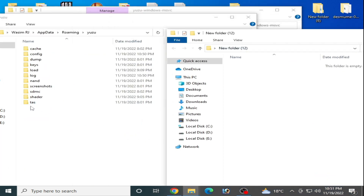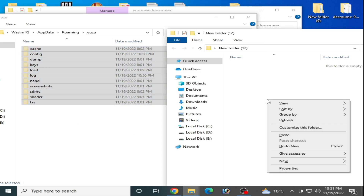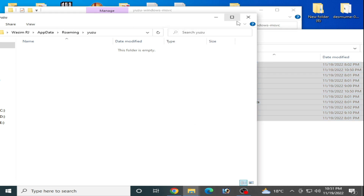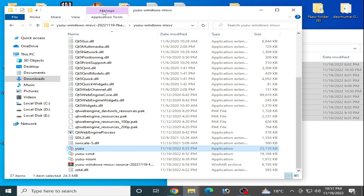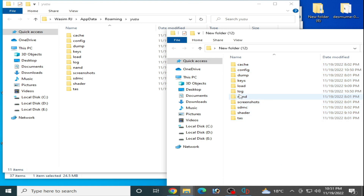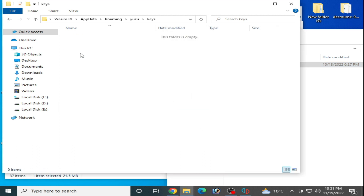Cut all these folders from the Yuzu user folder and paste them into the new folder, so you can use these folders later after fixing the issues for your game. Now close this folder and reopen your Yuzu emulator, then go to File and open the user folder and reinstall everything — like your route keys and your firmware files.